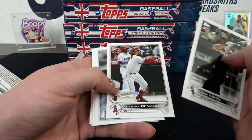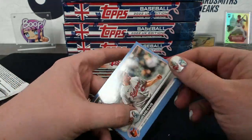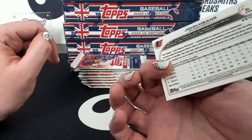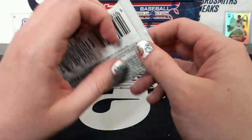Another blue - it seems like there's a lot of color in these boxes, which is fun. John Means for Baltimore, 36 of 75. John Means - that's for Brian.